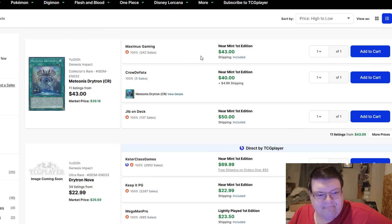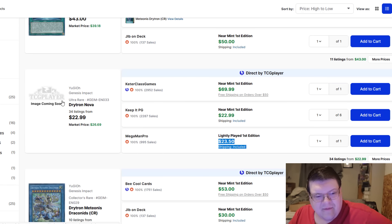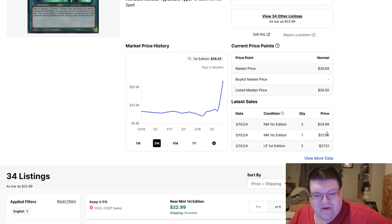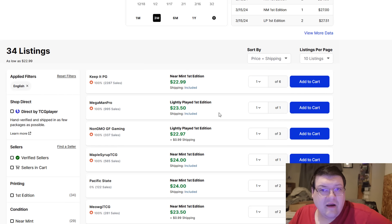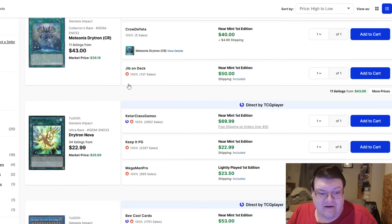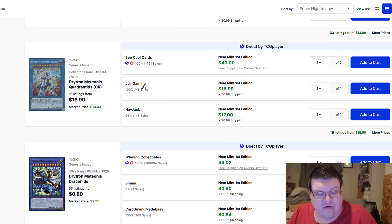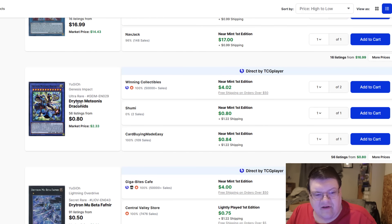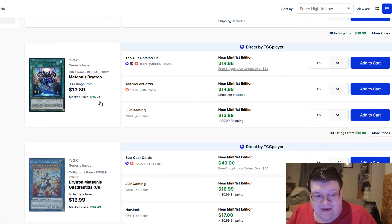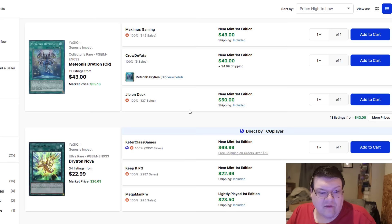Medionis Drytron: $43, $45, $50. Drytron Novas around $23 to $27 — these were touching closer to $30, so they've wound down a little bit, which is a win. This is one of those cards that if you haven't gotten them yet, you're probably going to continue to be in a bad shape. Medionis Draconis is $30 now. Regular Medionis Drytron is coming at about $15, and Medionis Quadratus is about $18. The pain of Drytron Nova and Medionis being so expensive — we will probably see reprints. I wouldn't go too crazy about this unless you really want the original Ultra Rare.